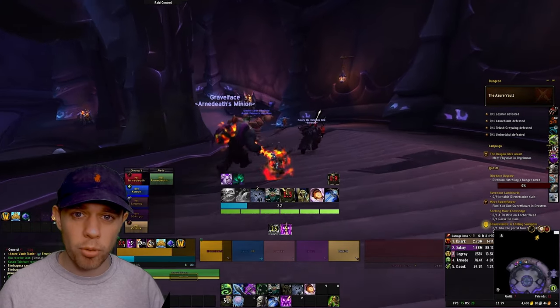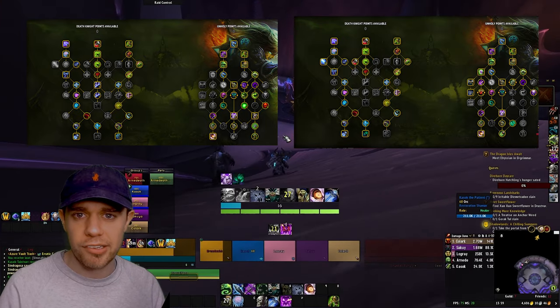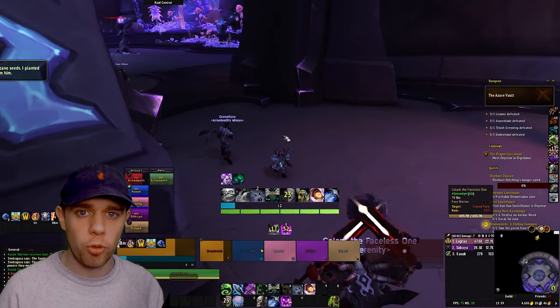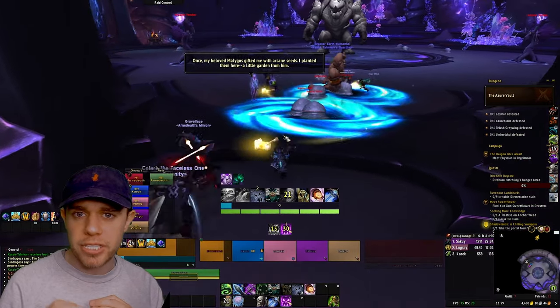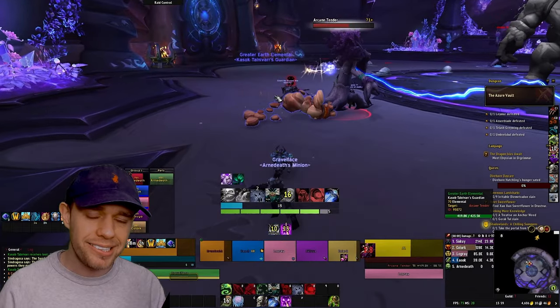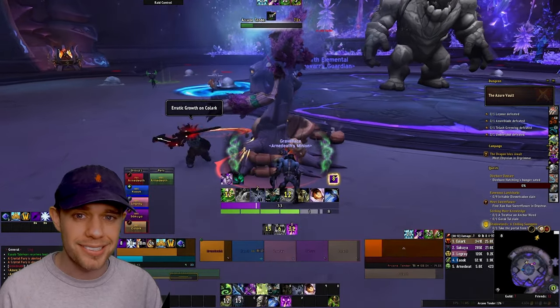In regards to talent points, this build on the left is for raiding and the one on the right is for Mythic Plus. There will be an import string in the description for both. I'm not going to go through every single talent, but the main ones that you do need to know will be spoken about and discussed in the rotational part of this video for both builds.